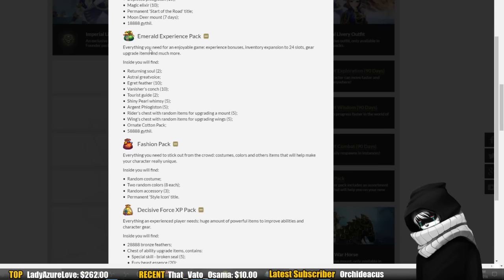The main thing of these packs is everything you need for an enjoyable game: experience bonuses, inventory expansion to 24 slots, gear upgrade items, and much more. Inventory slot expansions — that's beautiful. In-game, can you get that without spending money? Yes, you can. Players can craft it as part of a profession, or buy them with bronze feathers — we'll talk about that in a minute. You also get a rider's chest with random items for upgrading a mount, and a wings chest with random items for upgrading wings, which will help you max the stats on your wings and mount. And this Argent stone right here is for upgrading gear, and this is for upgrading your wings and mount, which is going to be important.